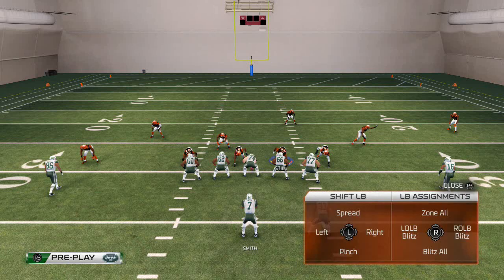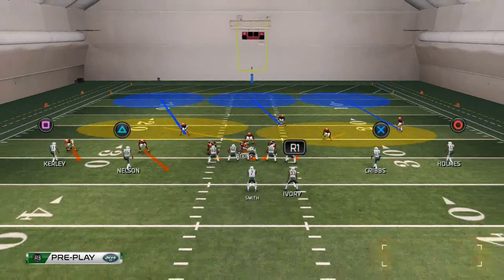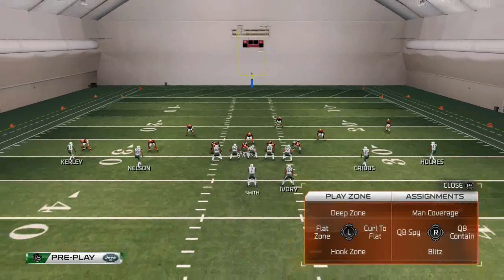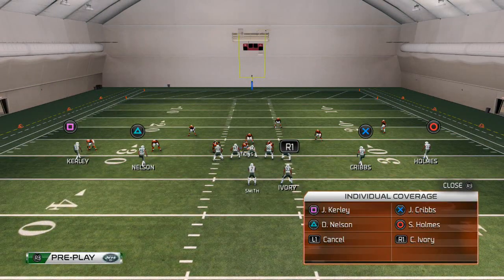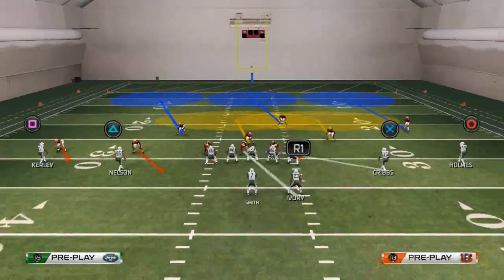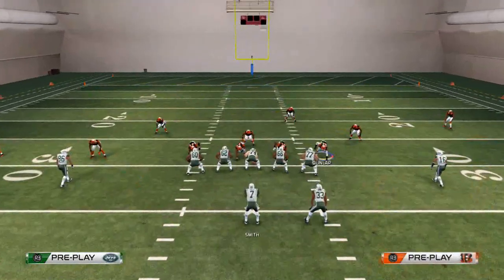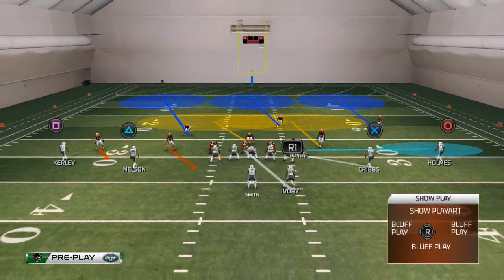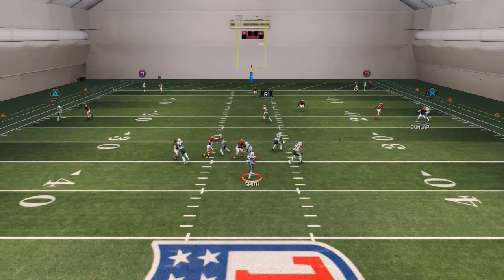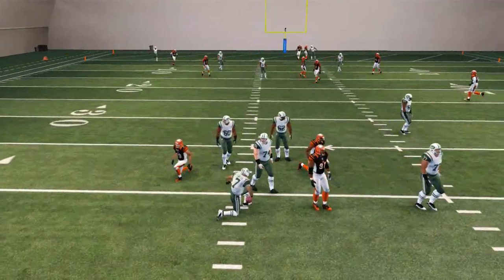Shift your linebackers to the right, crash your line down, globally blitz your linebackers, globally zone your linebackers, man up the defensive tackle on the running back, man up the right-side defensive tackle on the slot receiver or tight end, place the defensive end on the right in a flat zone, then man align and base align. As you see, the play is now set up to get pressure off the left side. That time it got picked up — that's what happens in practice if you keep running the same blitz.